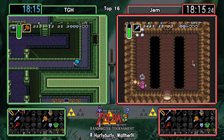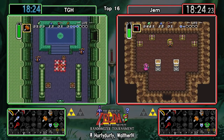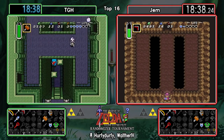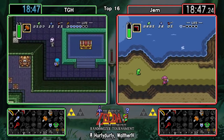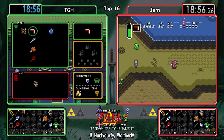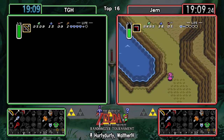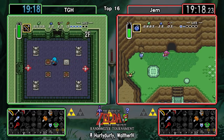Gem going for the Ice Rod strats. Both of our runners are kind of just repeating what their opponent did at an earlier point in the seed. Gem is going to be having his Zora money very soon. At this point Gem will know that Zora and Agonah's Cave are the only two options left, so once you're already here it just makes sense to do the fake flippers up there straight away.